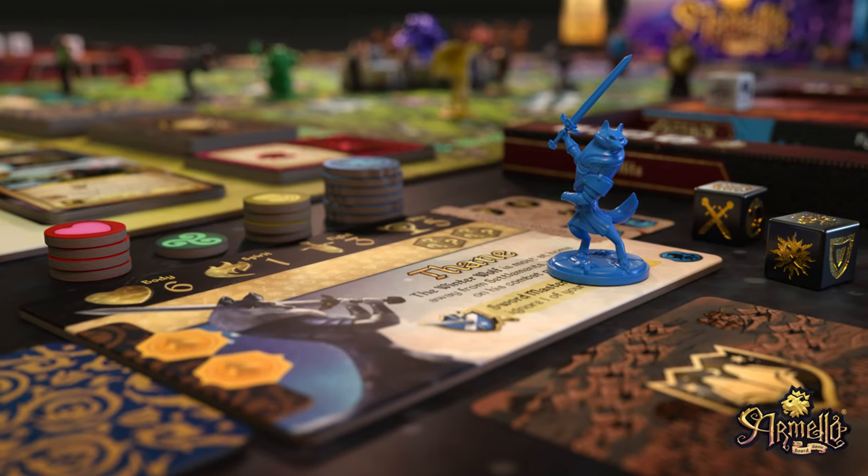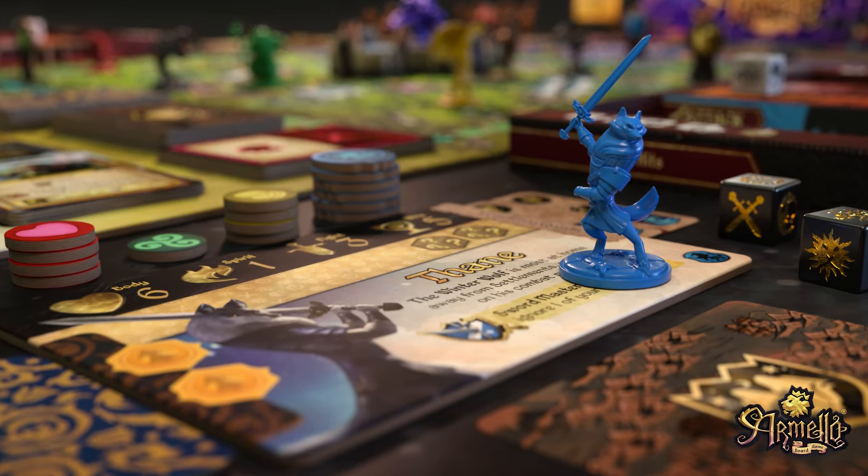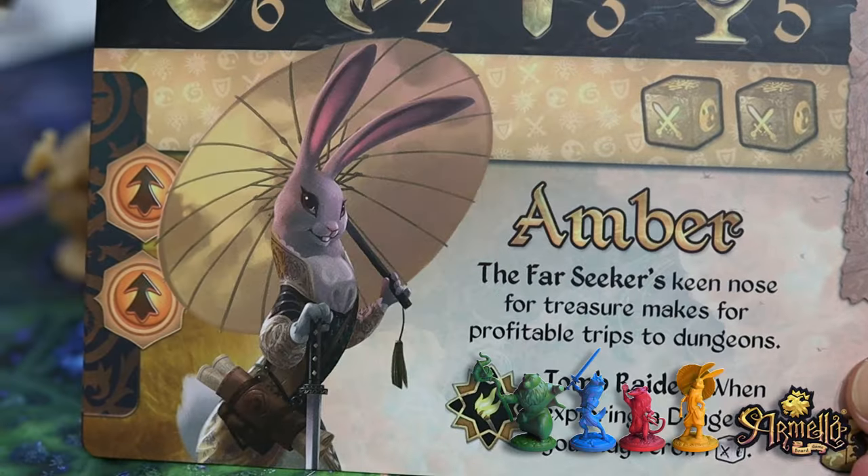So gather your courage, assemble your heroes and prepare to embark on an adventure. Armello awaits and the crown is within your reach. Each player takes on the role of a hero from one of the four animal clans: bear, rabbit, rat or wolf.